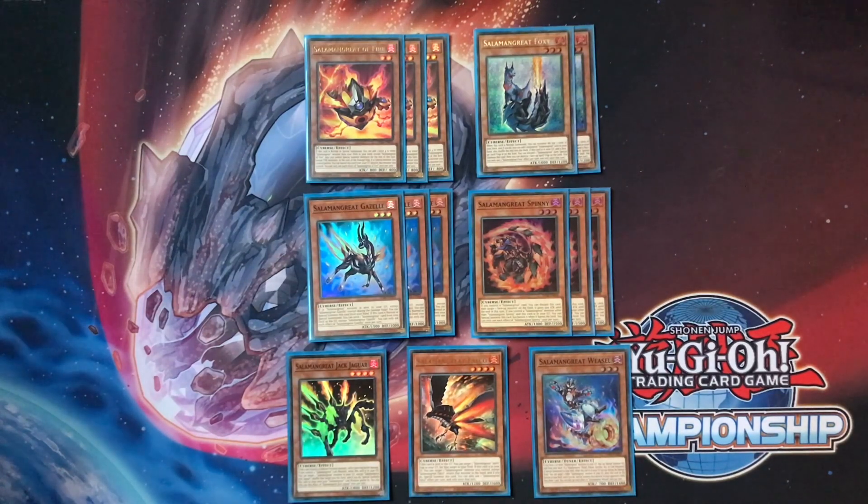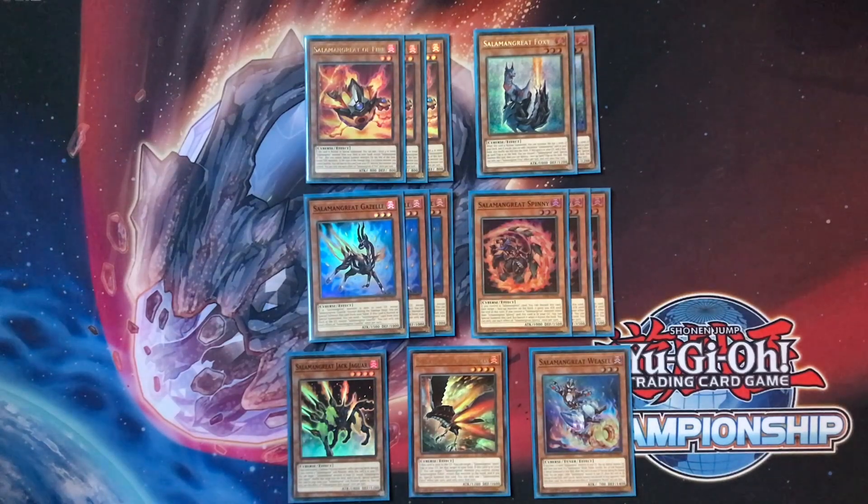He's finally back at three — he deserved it a long time ago, but let's be happy we finally have him. For those with particularly sharp eyesight, you'll notice I'm playing one Jack Jaguar, one Falco, and one Weasel. Jack Jaguar's only purpose is to live in the graveyard, and we now have basically infinite ways to get him there. If you do open him in hand, make sure you dump a Foxy to get Jack Jaguar into the grave as well.